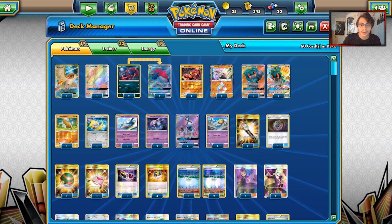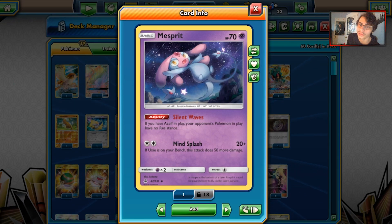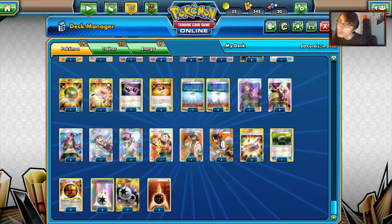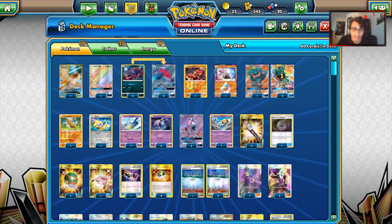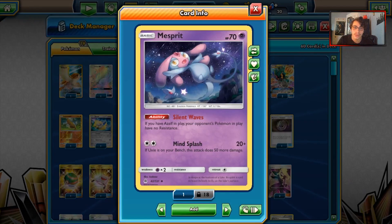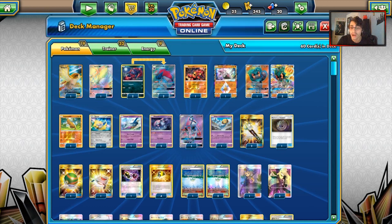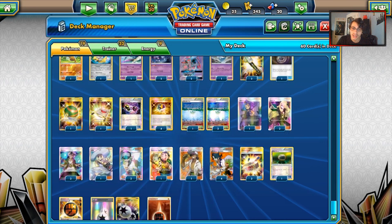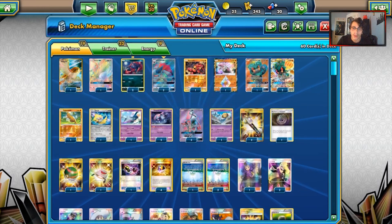We're going to play the Mesprit-Uxie combo that's been getting a lot of hype recently. It's a cool counter to Buzzwole. We get to use Mind Splash for a Double Colorless Energy. If we have a Uxie on our bench, we do 70 damage — pretty useful with a Choice Band. With Professor Kukui we do good damage to Buzzwole, and with a Choice Band we one-shot Buzzwole. Also, if we really want to, we can use Mind Splash with Marshadow to potentially knock out a Zoroark GX, because we have all these damage boosters. Marshadow copies Uxie, and we get Strong Energy on our Marshadow when we copy Uxie.